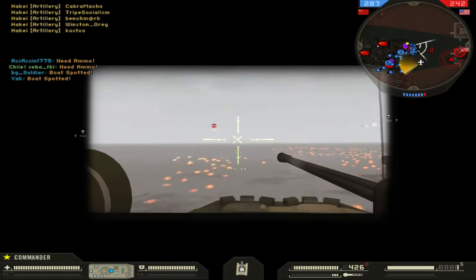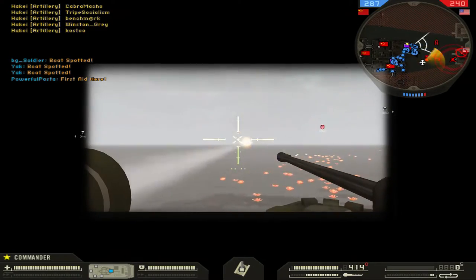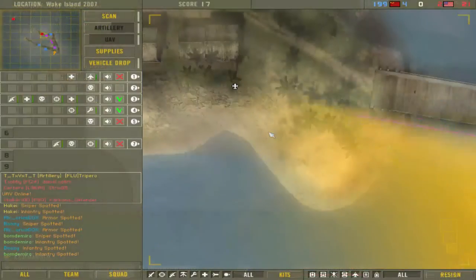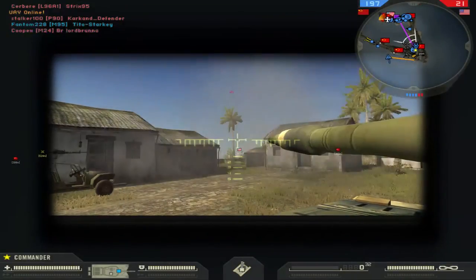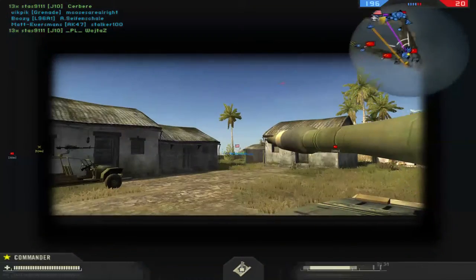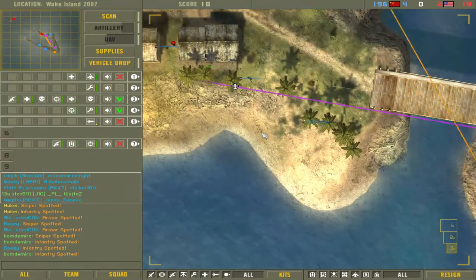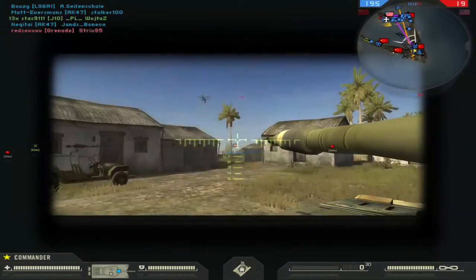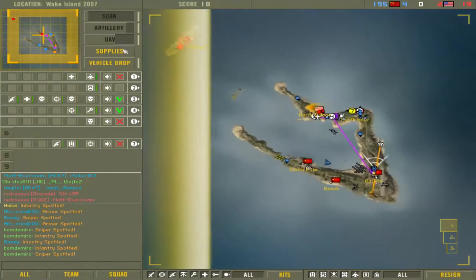One more thing about artillery: in rare situations you can get hit by it even if you're 800 feet up in the air in a jet, because the projectile is at that height when it comes down. It happens very, very rarely, but it has happened to me — there's nothing quite like getting killed by artillery while flying 600 meters in the air in a jet.